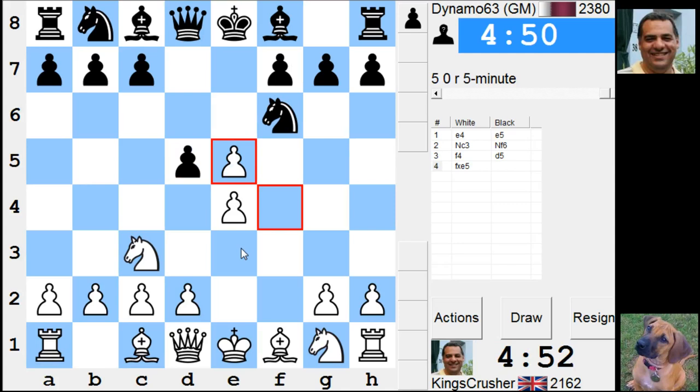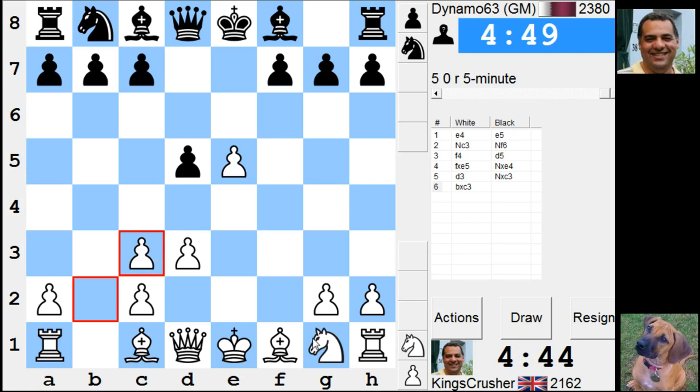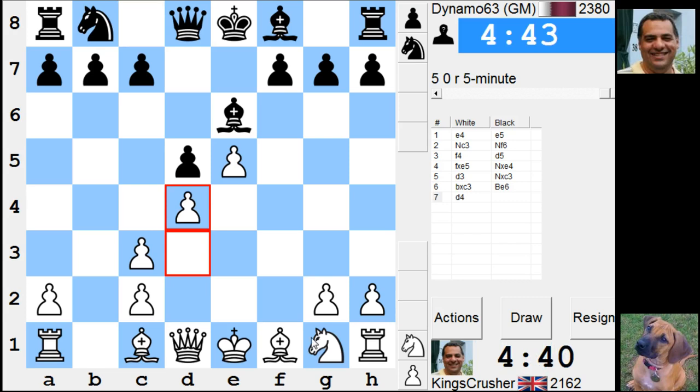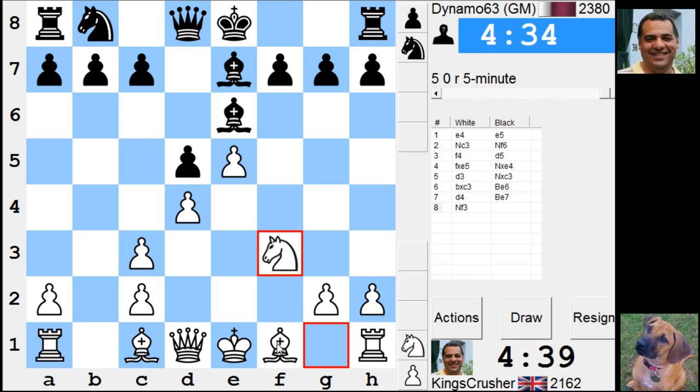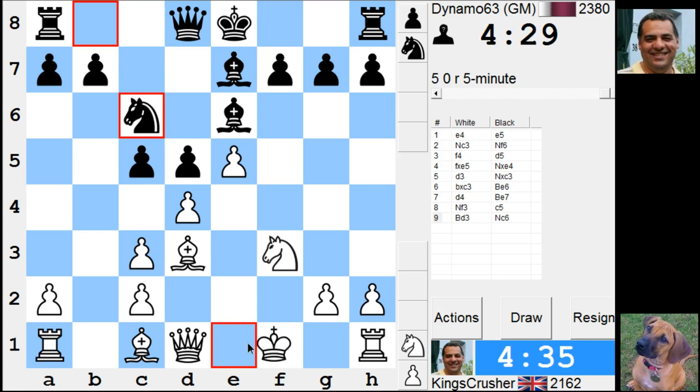d3 or Queen e2 - I'll try the d3 line, inviting the d4 move. He's interested in f6 later but he's giving me d3 for the bishop. I think d4, the usual move, to sort of restrict this bishop. If he wants to play c4, having that releases tension so I'm not too unhappy.